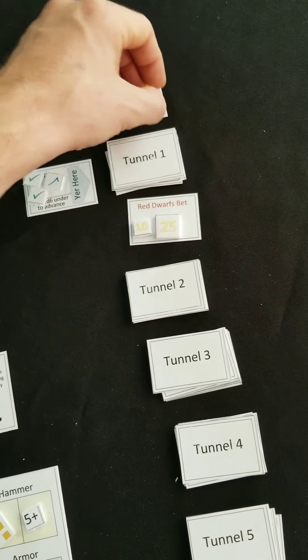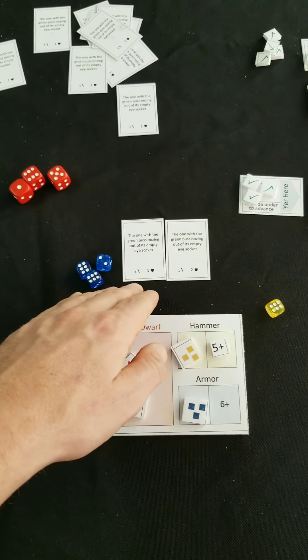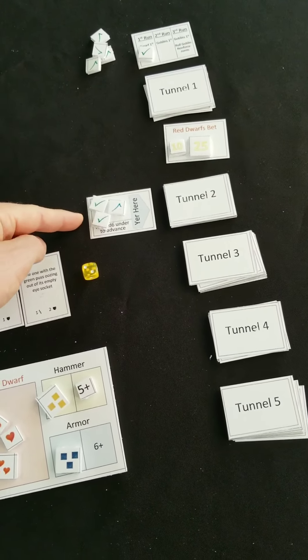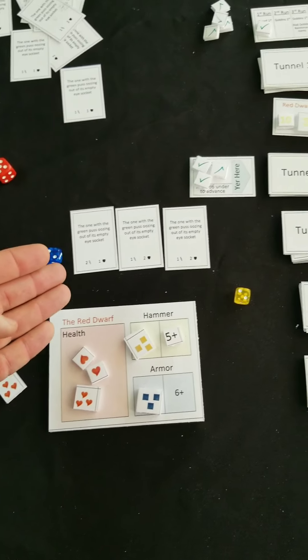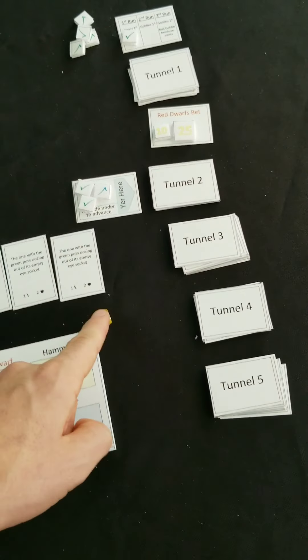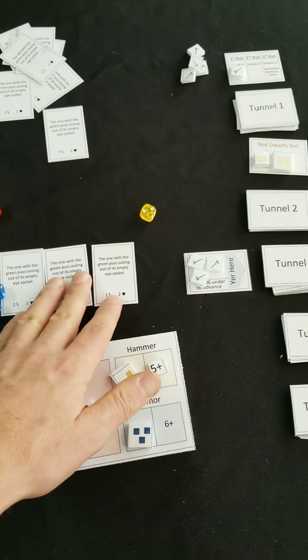On the third run there's a special thing that happens: goblins get reinforcements. If you have a battle and the goblins take a turn and the dwarf takes a turn, after the dwarf's turn if there are any goblins left you roll a die. If the die is equal to or less than wherever you happen to be, you draw a card from that tunnel and put it right into battle — then battle continues. After the dwarf's turn is over, if there are still cards, you roll again. For example if I was at step 2, rolling a 1 or 2 would trigger a reinforcement card; rolling 3 or higher nothing happens.